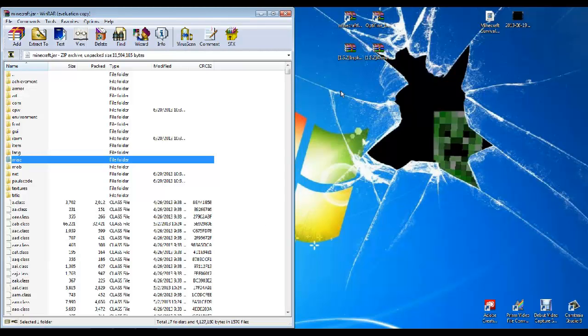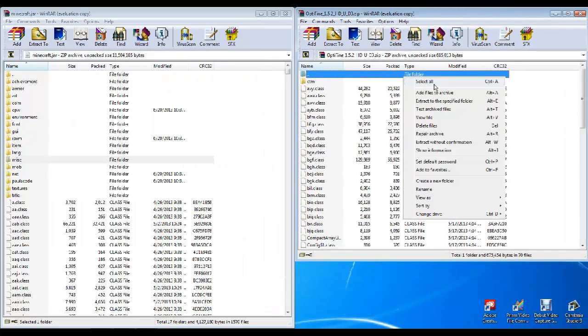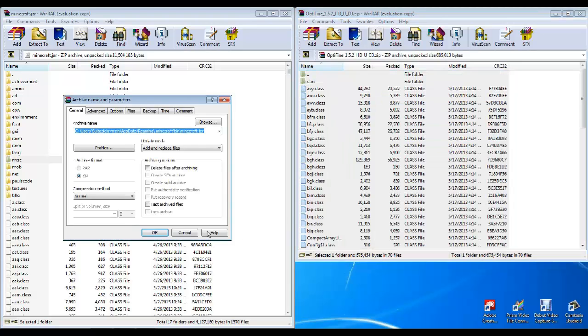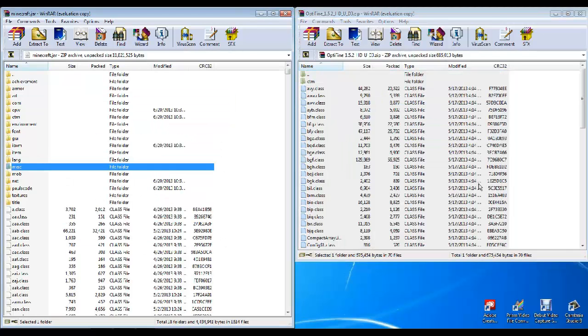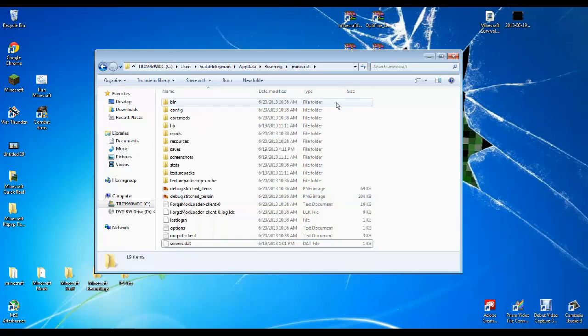Alright, then this is the .minecraft. What you want to do is click on Optifine if you have it. If not, it's not recommended — you don't have to have it to run these mods. It just helps me. And then what you want to do is you can go ahead and exit out of the minecraft.jar.